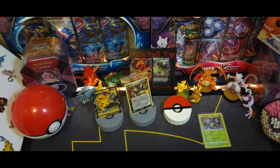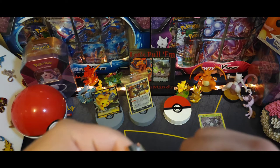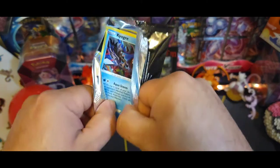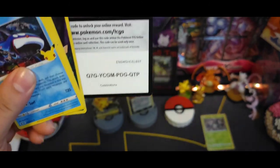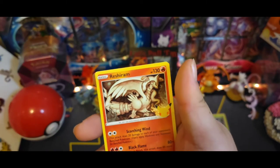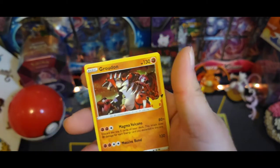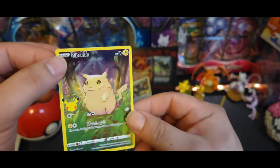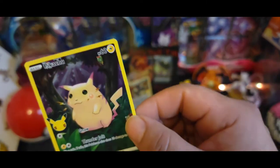I don't know if anybody remembers that old movie called Surf Ninjas. There's the code. We got Kyogre, Reshiram, nice little Groudon, and that beautiful base set Pikachu in full art - still a nice little classic to pull.